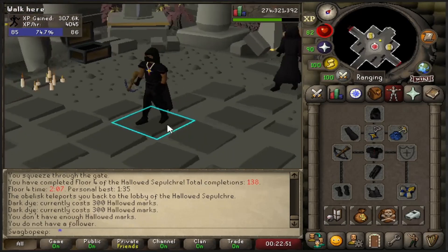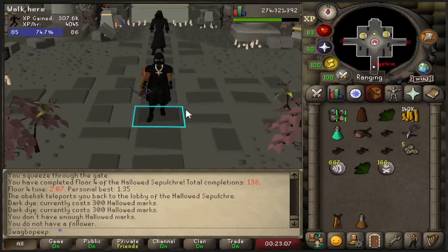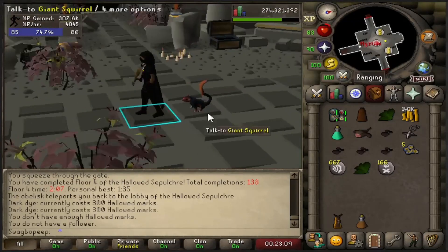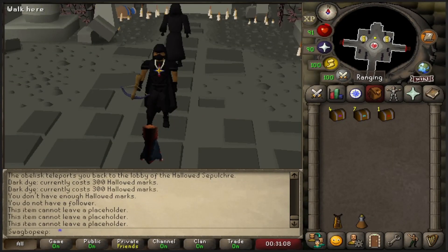Where's my pet at? Where is it at? Look at this! Let's go get the rest for the acorn now. I think we're going to finish up today's episode here. Before we do that, let's go ahead and open these caskets. We're going to do the master clue if we get one as well.